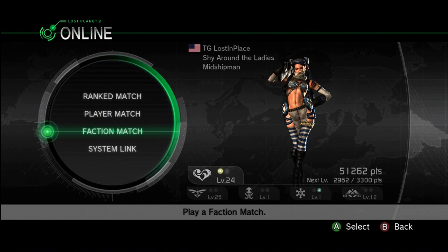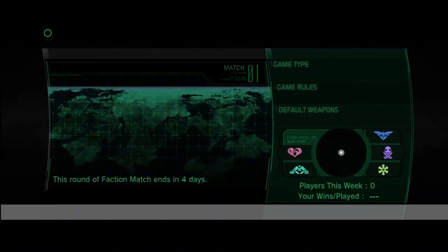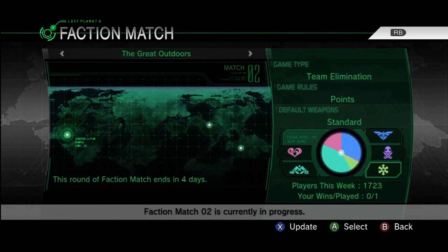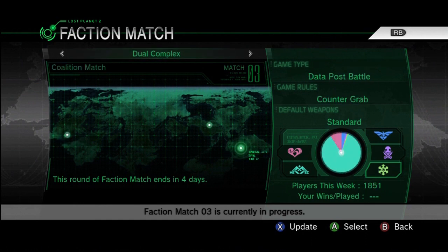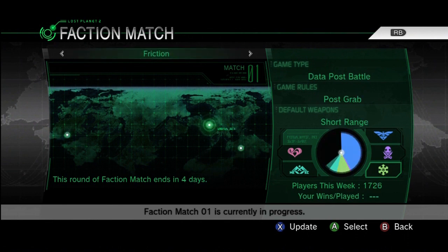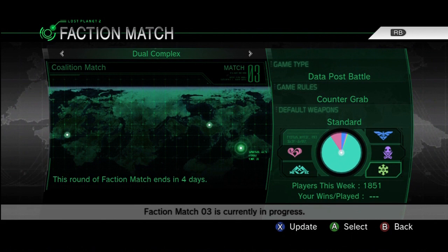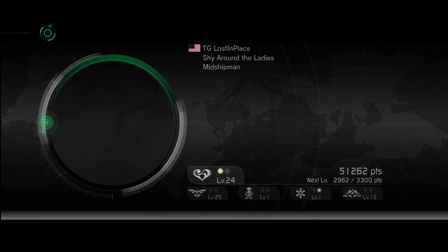Next up is faction matches. The way these work is an online persistent war. You enter the faction match and at the bottom you'll see an option to select your faction — choose one of the five factions. Once you pick a faction you cannot change factions until the war is over. The wars last seven days. As you can see, this current war is over in four days, so I am stuck as a snow pirate elite until time is up. There are different maps you can battle over, with a pie chart telling you who's won how many matches on each map. The faction with the most wins will win the war.